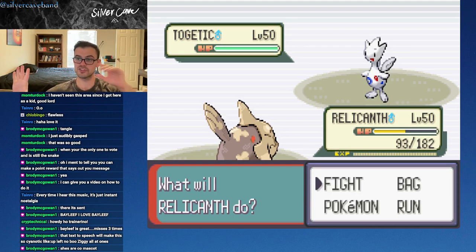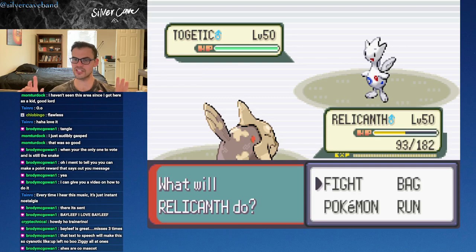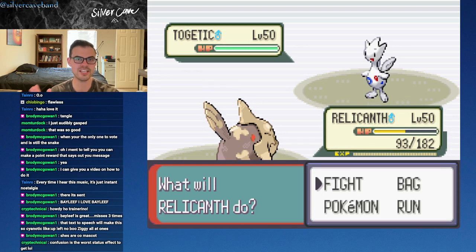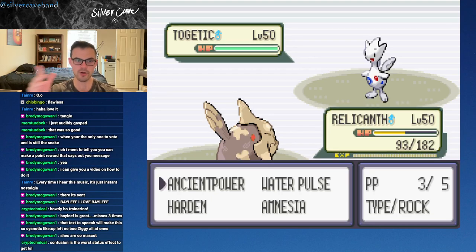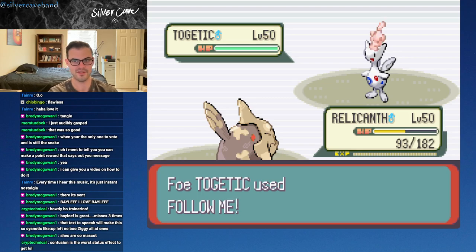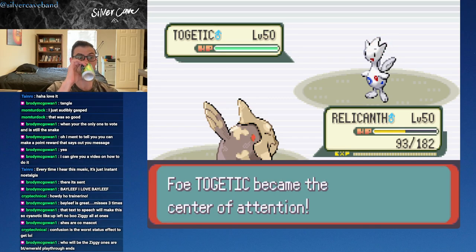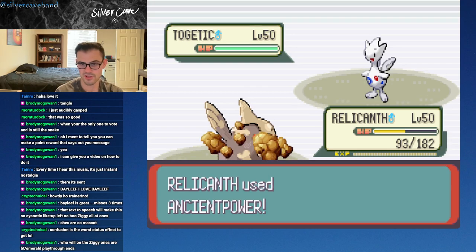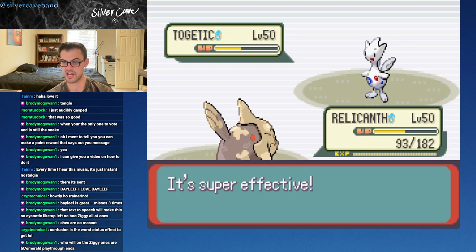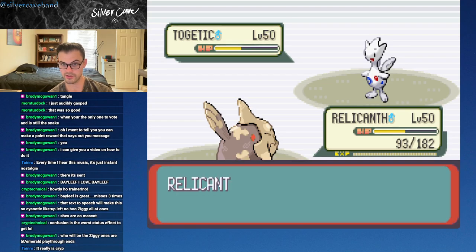I gotta just get on my little soapbox here - I love that Togepi evolves into Togetic. Togekiss is fine because it's really strong, but I like Togetic more. I know I'm a Gen 2 guy, but Togetic is just a delightful little sprite, it's wonderful. I love this guy. Confusion is the worst status effect - you are so correct about that. Lucky for us, Follow Me is not useful at all in this context.